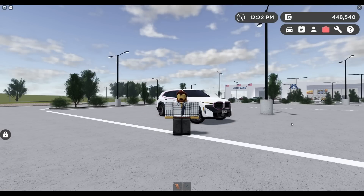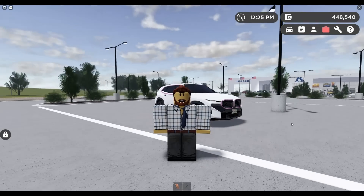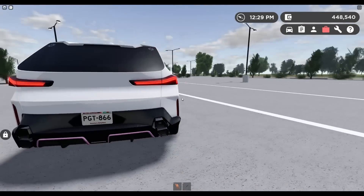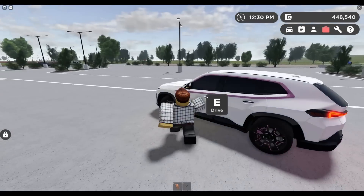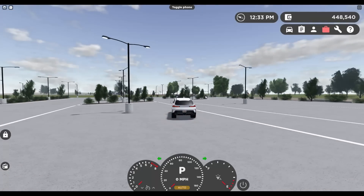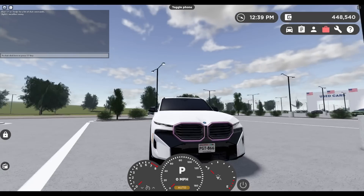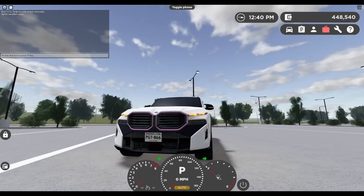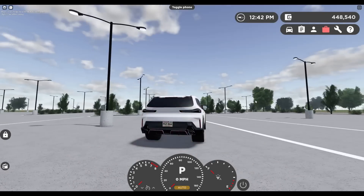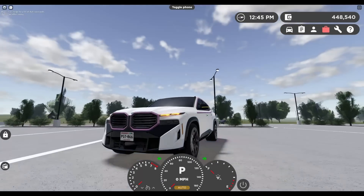Today I'm going over 20 facts you may not have known about the Greenville update. Starting off, behind me is the 2024 BMW — this car will set you back 215K. The real secret on this vehicle: if you hop in and hit G, just listen to that sound. There was another BMW in the past that made this too, but I don't think you can obtain it anymore. Not sure it's worth buying for 215K just to hear that.